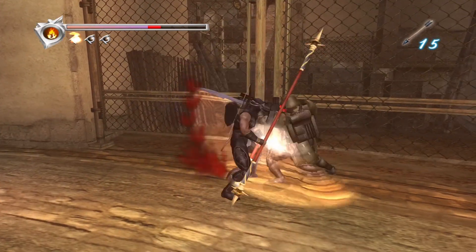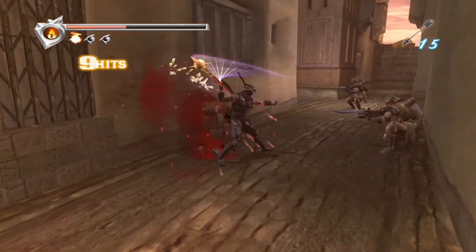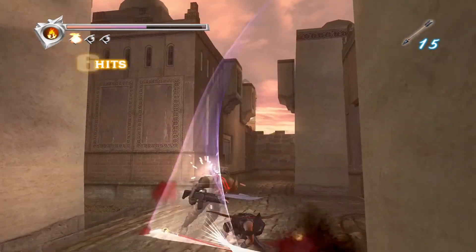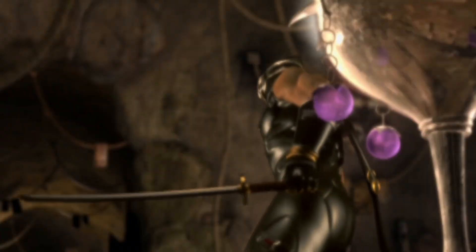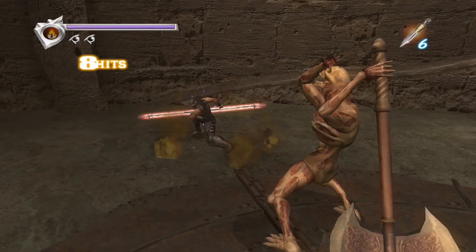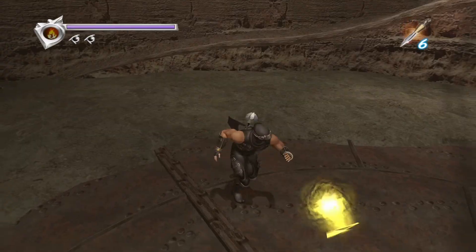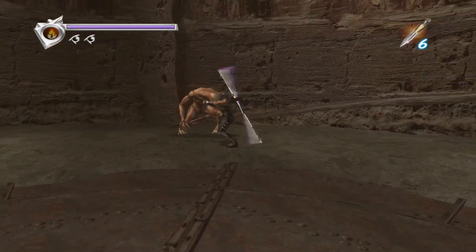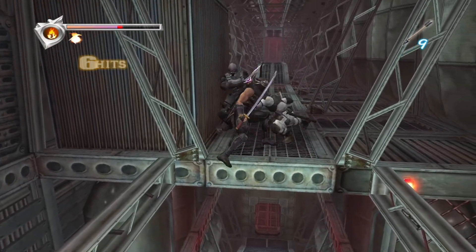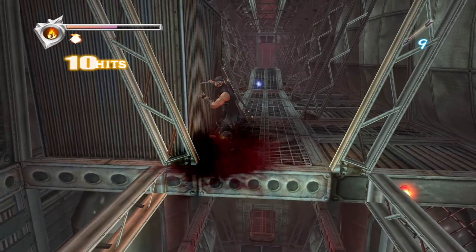Ninja Gaiden was not a bad-looking game for its time, and the presentation still holds up rather well. Parts of it actually look better than the Sigma release. Black is enhanced for Xbox One X, so it can be enjoyed in 4K. My only gripes are that some enemy models look plastic, and the pre-rendered cutscenes appear blurry — but during gameplay on Xbox One X or Series X/S, everything looks crisp and slick. The soundtrack features a good variety of tunes, ranging from rocking jams to more dramatic orchestral pieces, and several songs add to the edgy atmosphere. On the technical side, the game ran smoothly and I did not encounter any major bugs or issues.